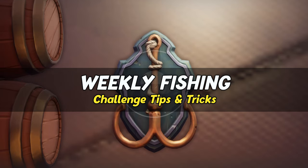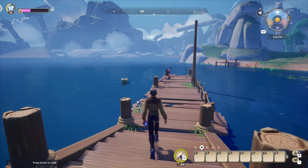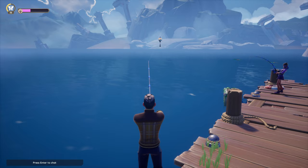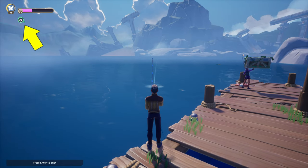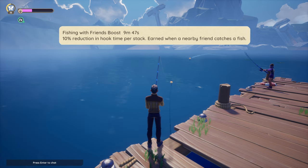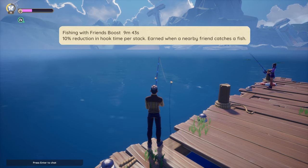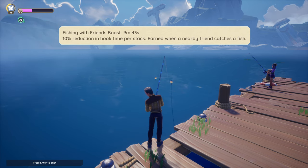Now it's time to fish. The challenge that requires teamwork is catch fish together, and here's a little trick. Simply stand within 10 meters of anyone you see fishing. When they catch a fish, you will receive the buff Fishing with Friends. As long as this buff is active, all fish you catch will count towards the group activity. You can even go home and fish at your plot if you like, as long as it's active.